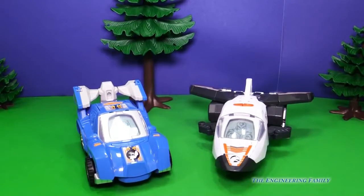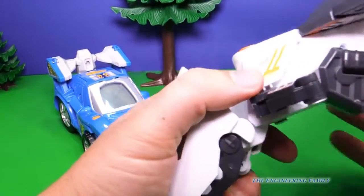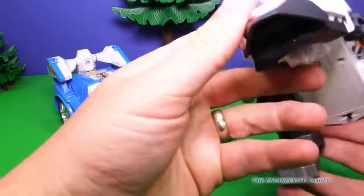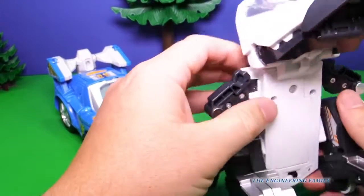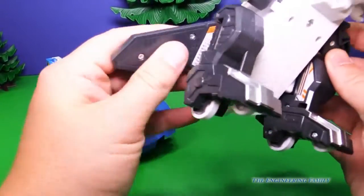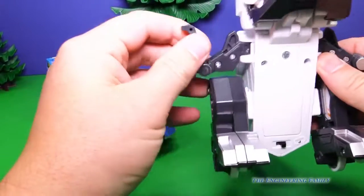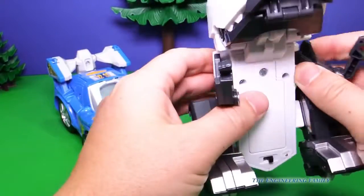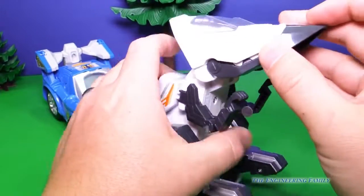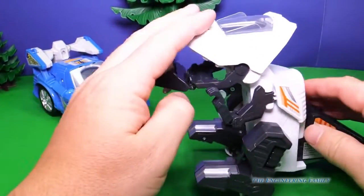Just drive! Now let's transform him. 'I rule the skies.' The dinosaur first — it's starting to look like a dinosaur, isn't it? Sky Slicer, the Allosaurus. 'But my friends call me Big Al.' Out come his arms. Ready for this? 'My teeth have edges like a saw.'